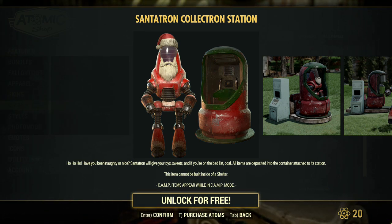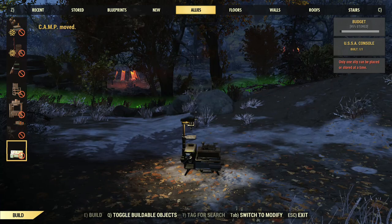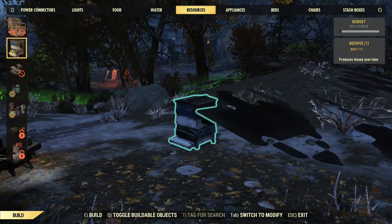Hey, how's it going everyone. In today's video we're going to be going over the Sanitron Collectron station. We're going to be using this to glitch a specific item — yeah, we're going to be glitching those Christmas presents so that you can get an unlimited amount.